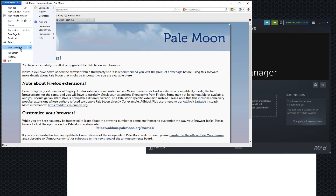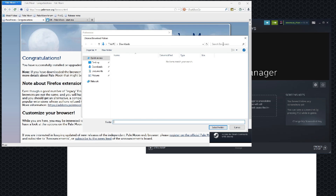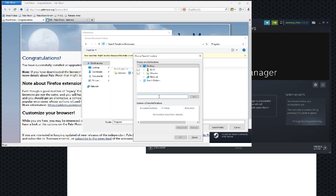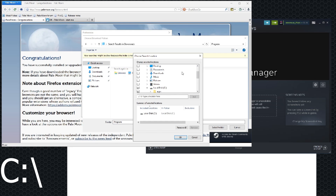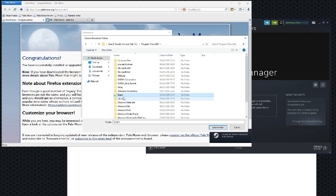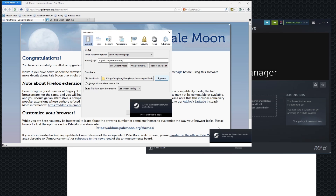So just come up here — Preferences, Save Links To, press Browse. Go to Search and type Program. Press Custom, and in here type C colon backslash, press Enter, press OK. It will give you these. Then select the Hitman folder — just follow what I'm doing — Hitman, Select Folder. Boom, you're done.